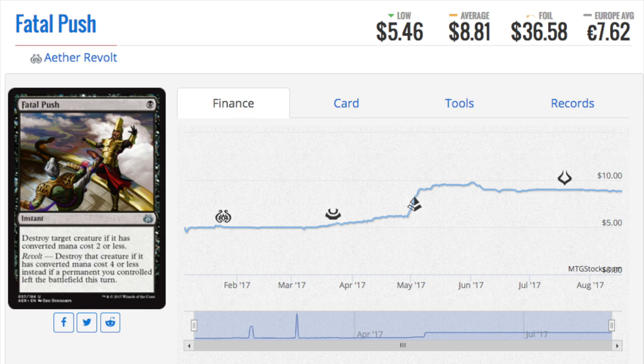Next we go to another uncommon which is almost nine dollars: Fatal Push. This is also one of the most popular cards in modern and is the second most popular card in standard as of this moment. It sees play in every black deck, and most black decks in modern as well. It's a revolt card, meaning it's not going to rotate out. You have Abrade at number one and Fatal Push at number two — it just shows you the power of these uncommons.